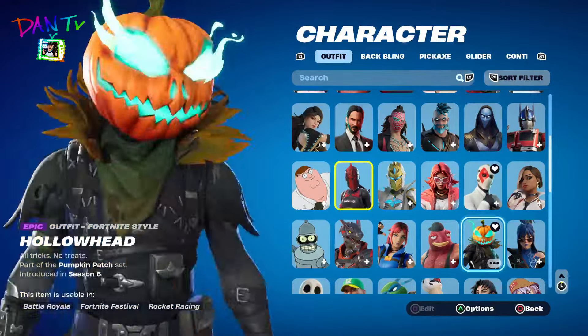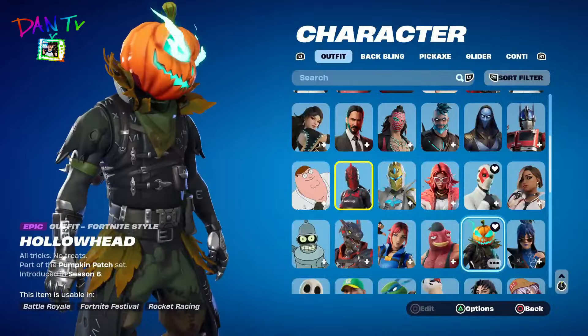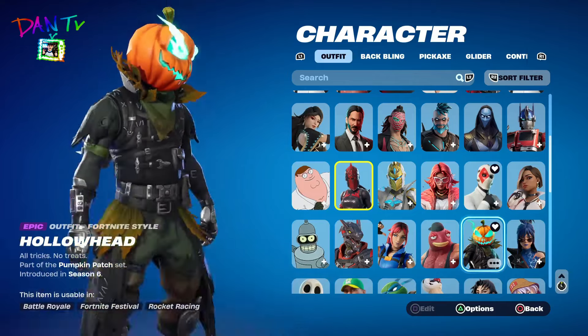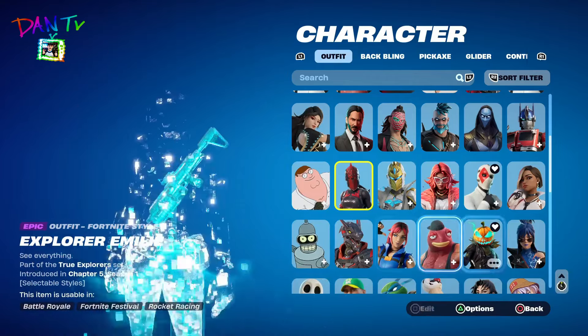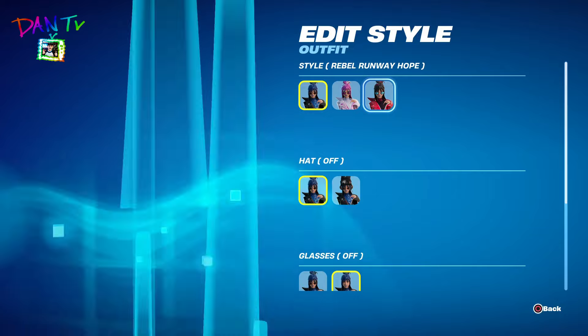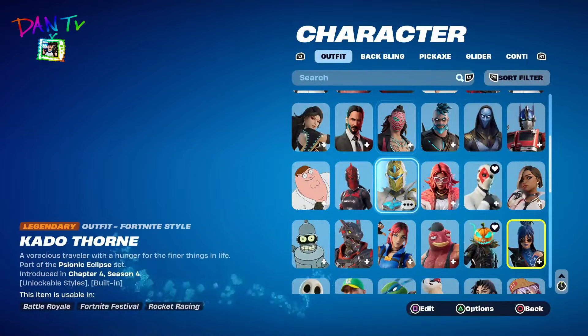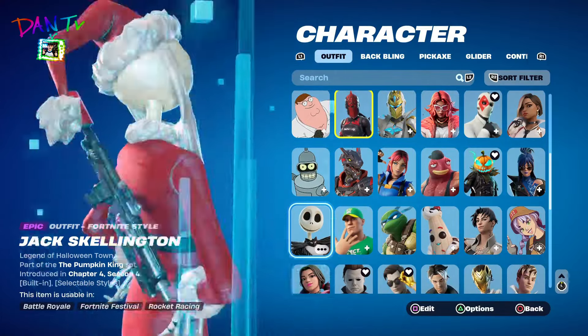Hollow Head — I really like this guy from Season 6, Chapter 1. This is one of my four nightmares outfits, as you can tell. Hope — yes, I have all the different special styles and everything like that.